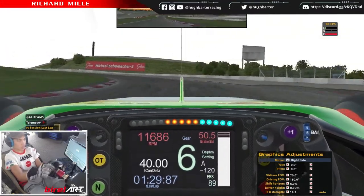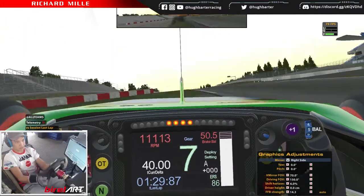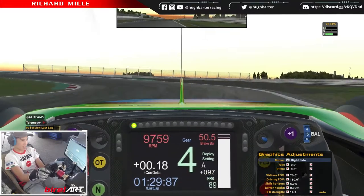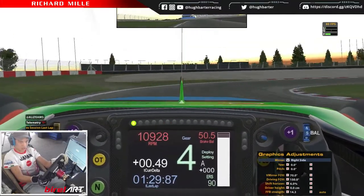Here you can use the outside kerb to open up the entry of the corner. It should be flat when you've got warm tyres. Brake around just past the hundred, shift down to fourth, use that inside kerb if you want.